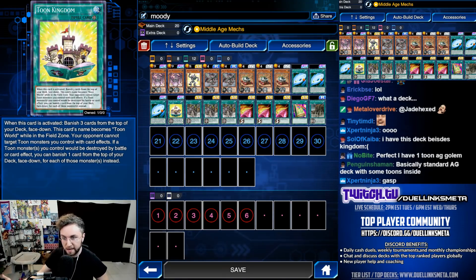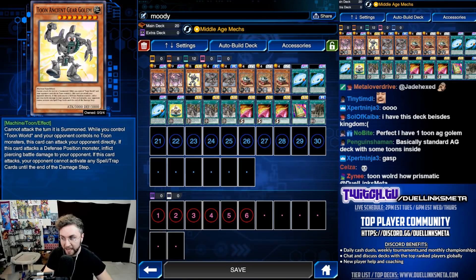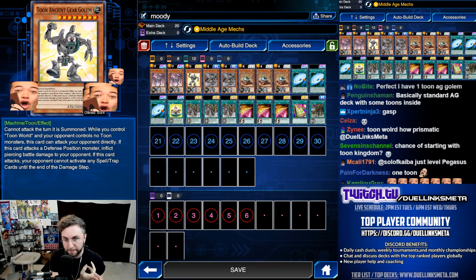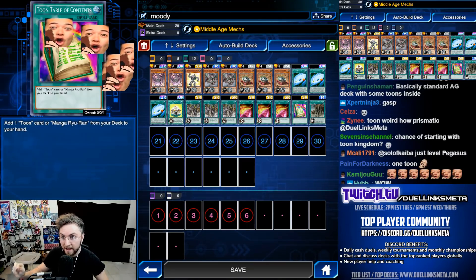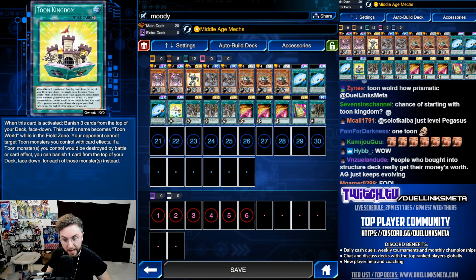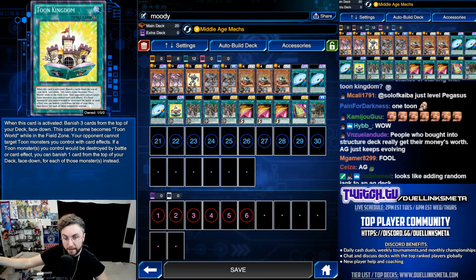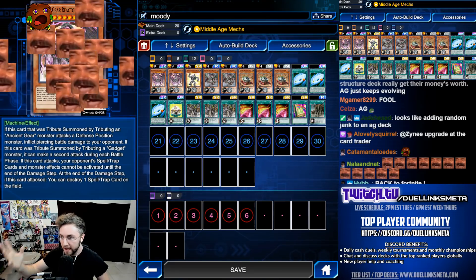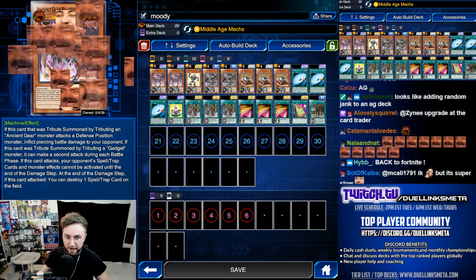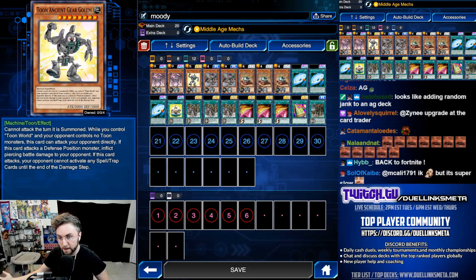So how consistent is it to get a Toon Kingdom on the field for an unstoppable Toon Ancient Gear Golem that can't be targeted, can't be destroyed, attacks directly, and they can't activate spell or traps on its attack? We have triple Pathfinder and our Toon Table of Contents, so we are essentially playing five Toon Kingdoms. And if we don't draw a way to go into our Toon Kingdom, we very simply just go for the Reactor Dragon plays.